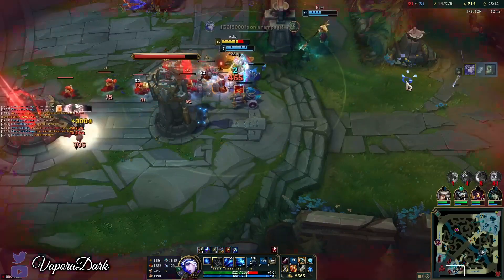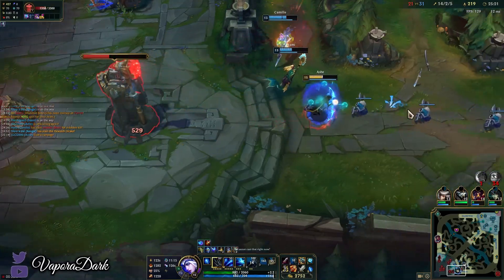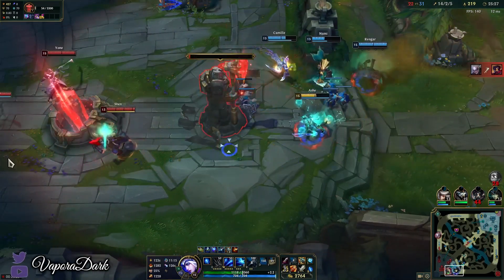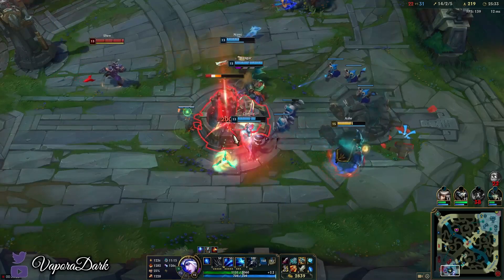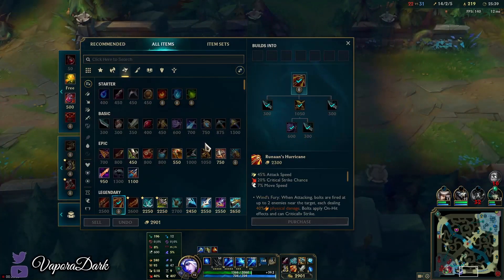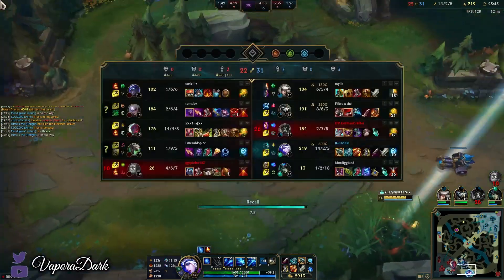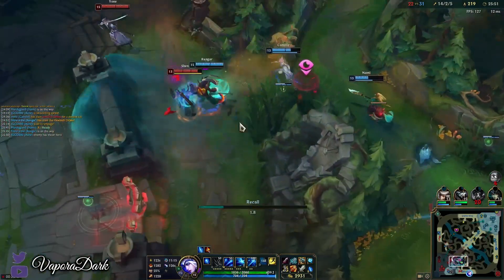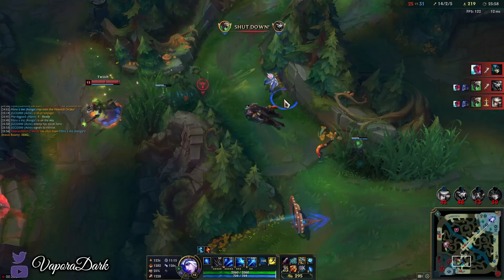My damage just dropped by about 40 per auto — it's ridiculous. He doesn't even have E maxed yet probably. Some of the damage drop-off is also just because I'm using BORK, so I'm naturally meant to start doing less damage per auto as they get lower HP, but a 40 damage difference from one auto to another is just a ridiculous difference. You guys should leave — I'm basing. Don't want to cancel my base just to walk over there when the fight will be over anyway.